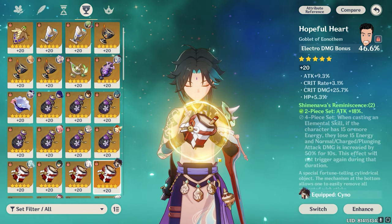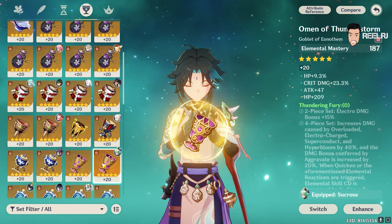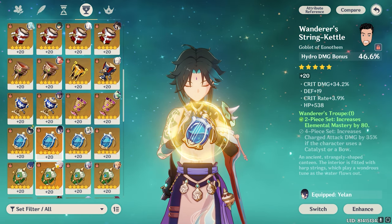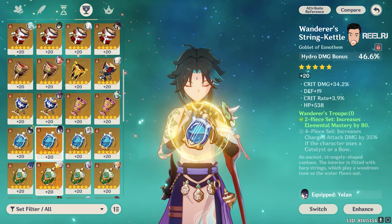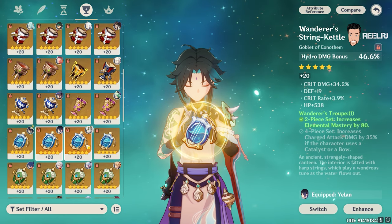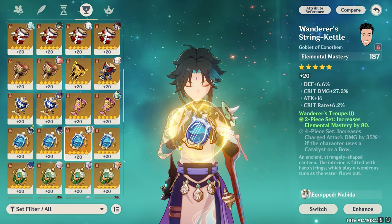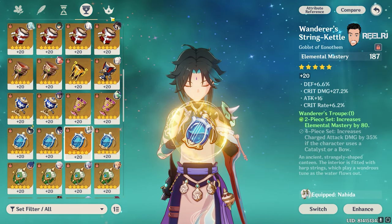Another artifact I want to show is the Cyno electro damage artifact with almost 10% attack, 3% crit rate, 25% crit damage. This is all the hard work I've done in Genshin. This is the best artifact I have in my account — number one artifact — having 34% crit damage, 3.9% crit rate. I screamed a lot when I rolled for this artifact on live. This is the best artifact I have in the game, and this is the one I showed before on the live stream — all leveled up to 27% crit damage, 6.6% crit rate, and 6.6% defense.